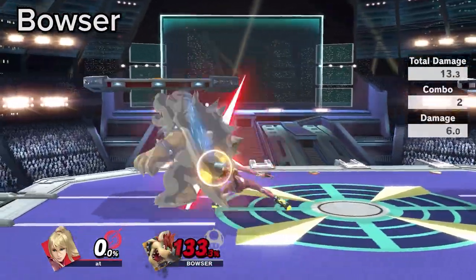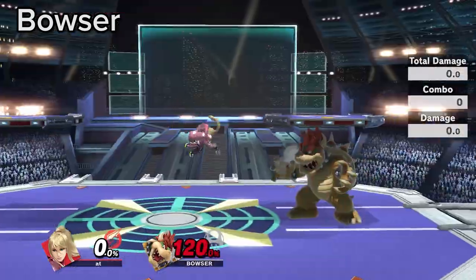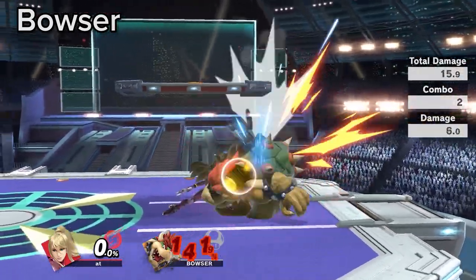Bowser's tech rolls are some of the worst in the game. Down smash to cover neutral tech will almost always work if spaced properly.